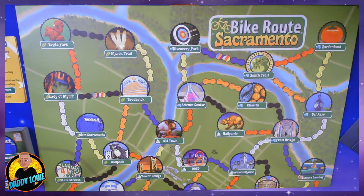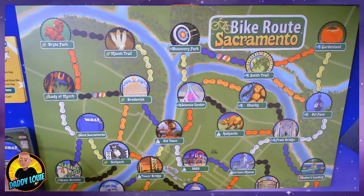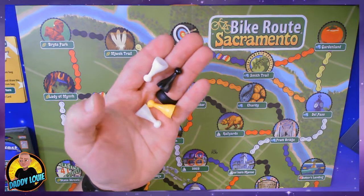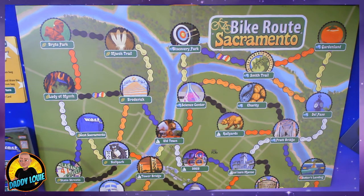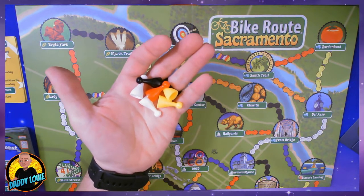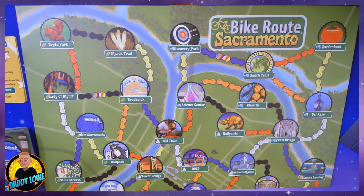The actions that you have to choose from: you can draw 1 new route card from the route deck, you can place 1 or 2 pawns anywhere on the map on their respective colors on the board, you can draw 2 new pawns from inside the bag, or you can discard all of your pawns into the bag and draw new pawns up to the amount that you discarded.